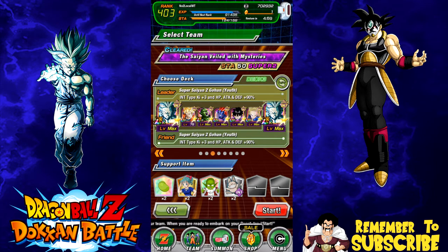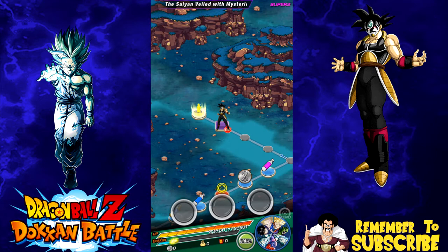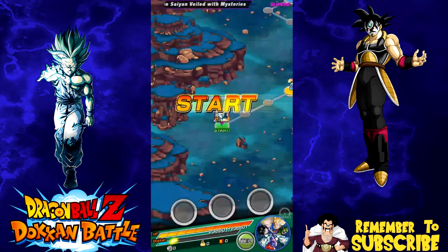I also have on rotation the kid Gohan, who is the super type support unit for intelligence. And I have a friend LR Gohan — I actually got a lot of friend LR Gohans. Apparently Bandai was giving out LR Gohans like candy. I'm not complaining though.